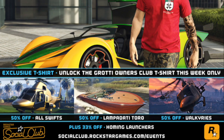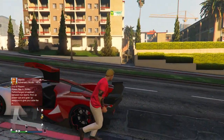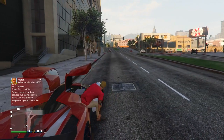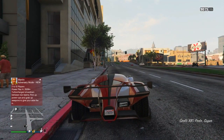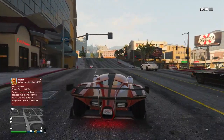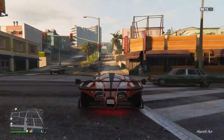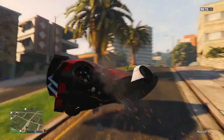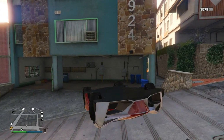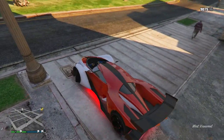And that's pretty much it. Rockstar doesn't mention anything else in this update on their newswire, which is kind of unfortunate — I was hoping we'd maybe hear some news about the Cunning Stunts DLC. But as far as updates go, this is a nice surprise. I was not expecting the X80 Proto to release today, and the new adversary mode PowerPlay turns out to be a lot of fun. So that's what's going on in Grand Theft Auto Online this week — lots of new opportunities to make money, a brand new game mode, and a brand new supercar.